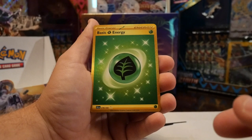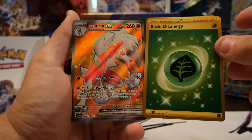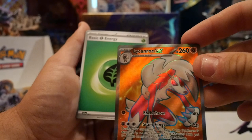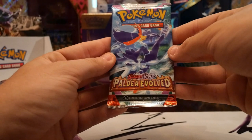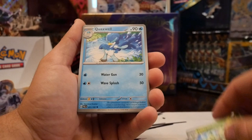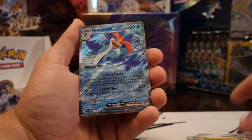We struck gold! We got the gold Leaf Energy — Grass Energy, that is dope — and the full art Lycanroc EX! Oh my goodness! That is one way to end it right there — we still got one more pack but I don't know if we can top that. We finally got a full art Pokémon! Last pack — Dunsparce, Noibat, Sprigatito, Quaxly, Practice Studio, Floragato, Quaxwell reverse, Grusha reverse, Pink Urchin, and the Quaquaval EX! We did end on a good note!